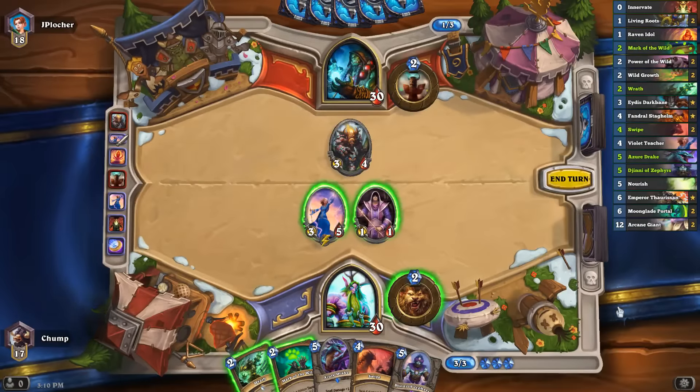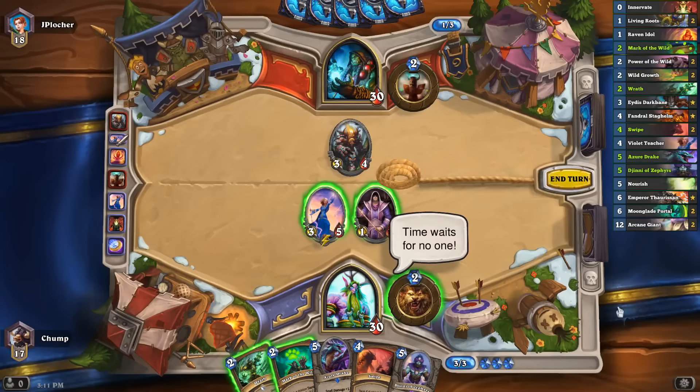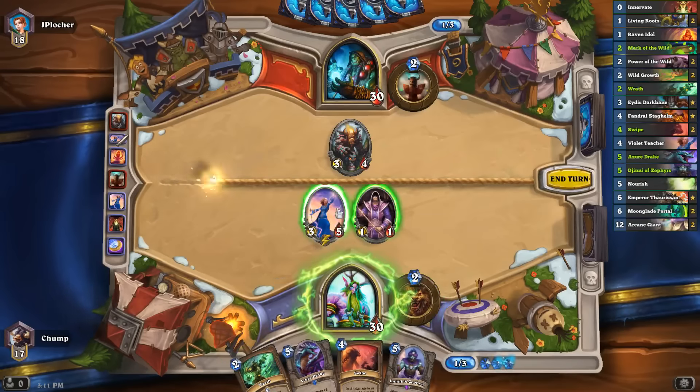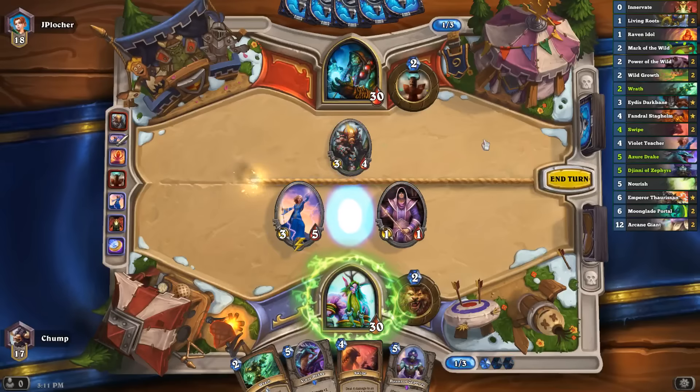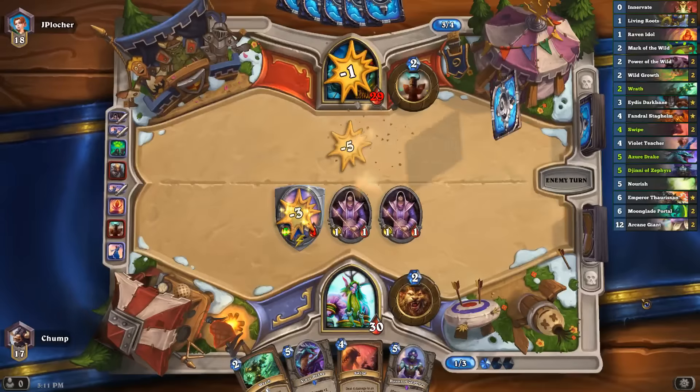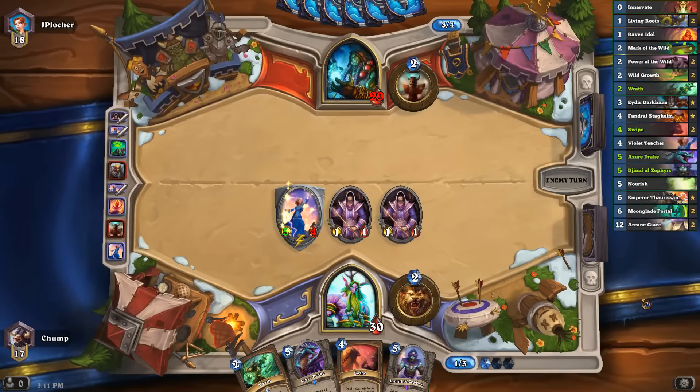I think Power of the Wild was high risk right there. If I just go Wrath this turn and follow with Mark of the Wild plus Power of the Wild, I can get blown out by Fandral's Maelstrom Portal or a Lightning Storm. There are a few options: Wrath for 1 and trade the Violet Teacher, Wrath for 3 and trade the 1-1, Hero Power into Violet Teacher, or Mark the Violet Teacher leaving her at 5-7. I think I like using Mark of the Wild here — it's not always easy to get value out of. It's still bad if Violet Teacher gets Hexed, but I did get some value out of her.